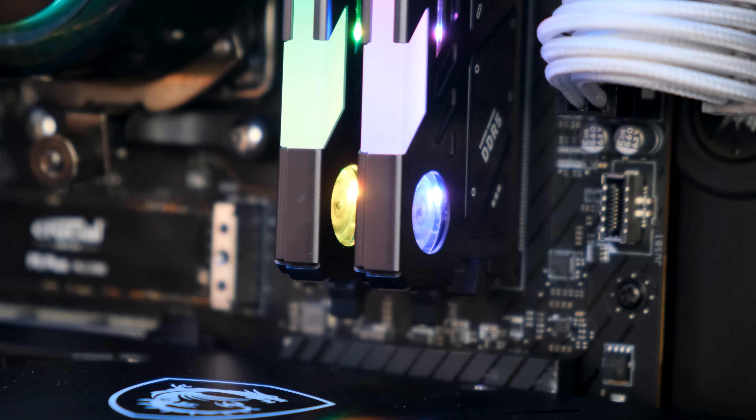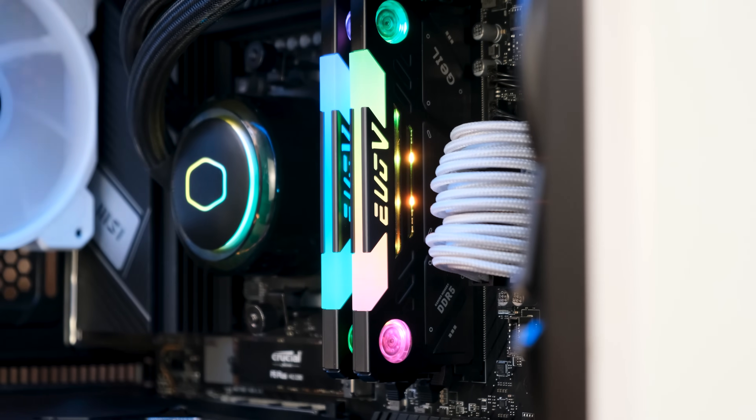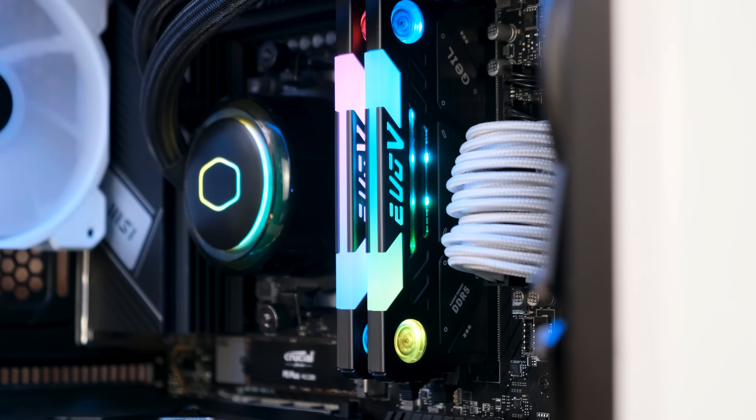But let's be honest — as impressive as the specs are, these things seemingly exist for one reason and one reason only: to be as bonkers as possible. Each module has two fans built right into them, and both along with massive diffusion strips on top are RGB blinged out the bunghole. Like, seriously, if there was ever an RGB RAM competition, these things would take the cake every single time.